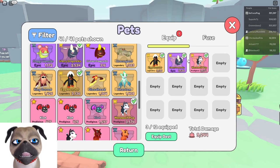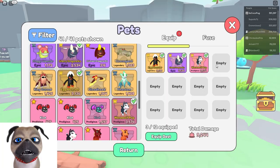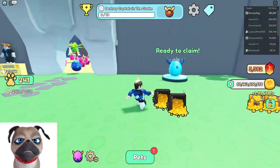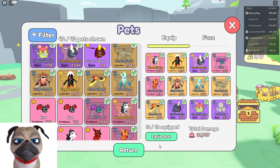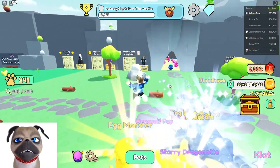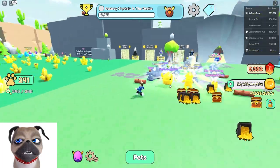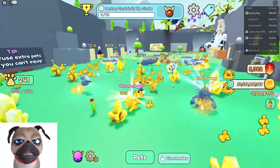Look at this — only combining three of these gives me 9,000 damage. Can you imagine? 9,000 damage right here. But if we combine our best right now, our total damage is 21,737. That is absolutely insane. Look at them working — they're going everywhere, one-shotting everything in this area.